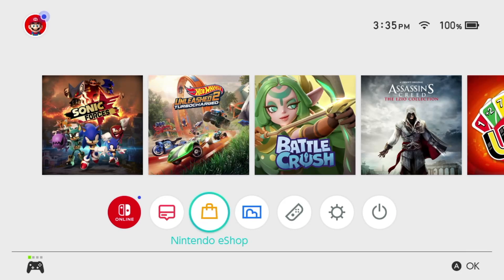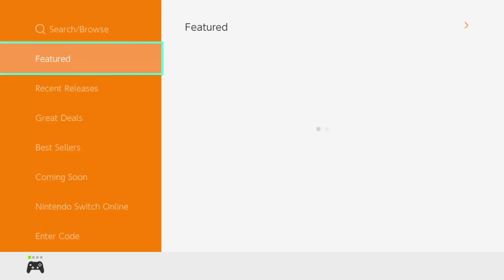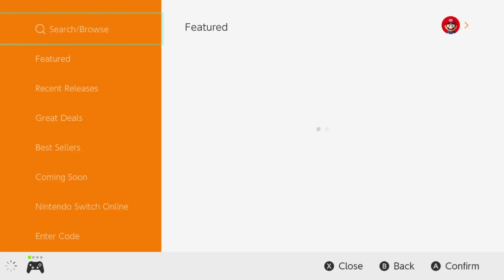Hey guys, on today's video I'm taking a look at some awesome free games right here on your Nintendo. Let's just get started — going to the Nintendo eShop and then just log in. We're also going to look at content, and from here just going to search, which is going to be on top.